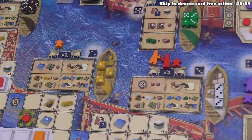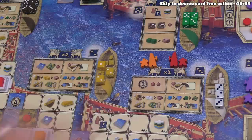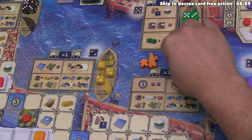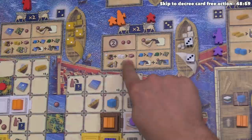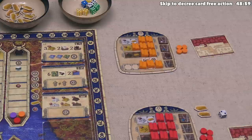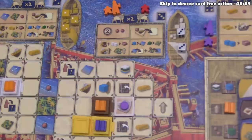Orange is done with their actions, so they finish their turn by moving their assistant to the third district. Now it's time for the red player to go. Red takes the two die, sending their architect to the second district. They begin by constructing a building — costing two white resources. They currently have one but also have two gold, so they'll spend gold to cover the other, then build on this white project tile.